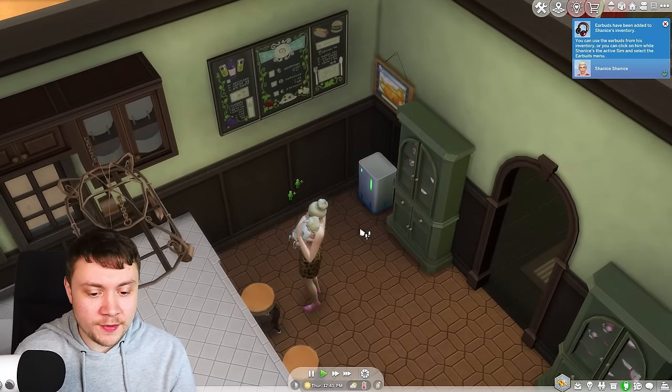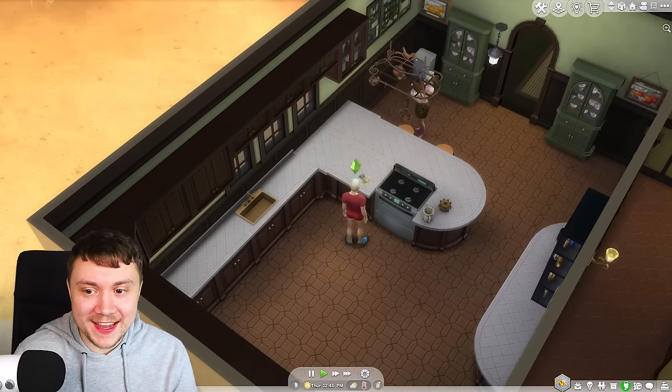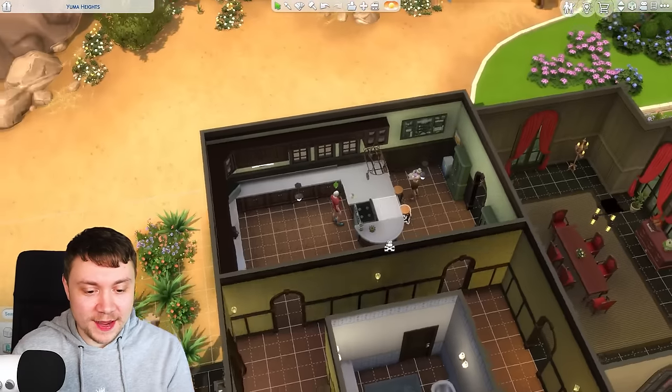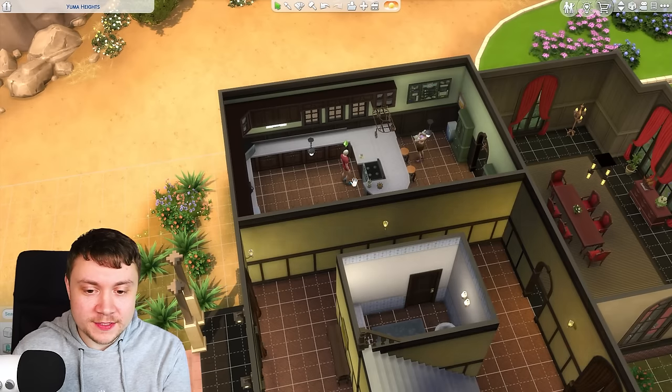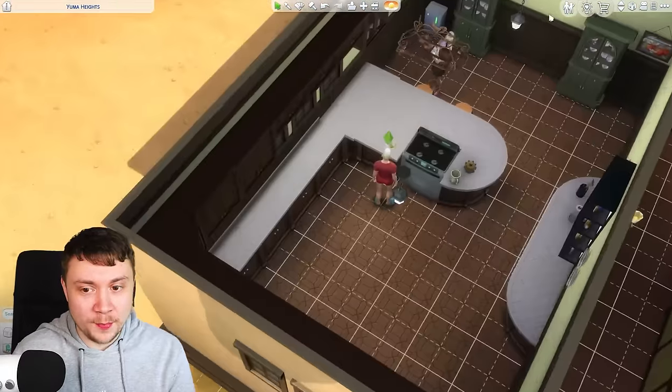Is he gonna throw the plate in the bin? Oh no, don't put it in the sink! In order to actually make this work I am going to delete the sink and delete all the doors so he's forced to put it in the bin.